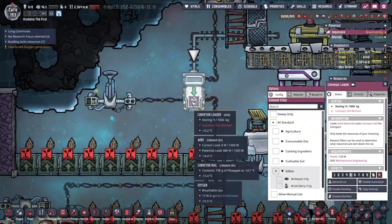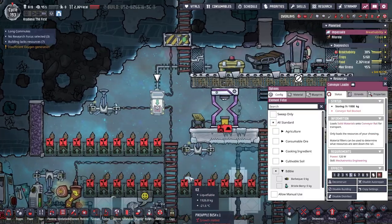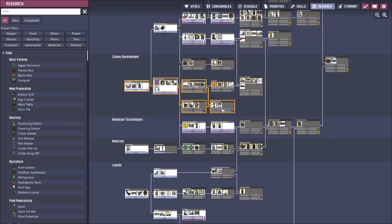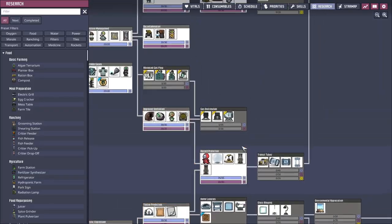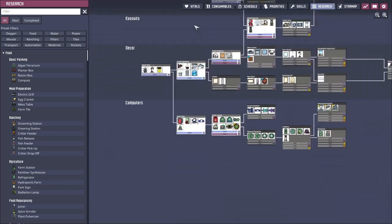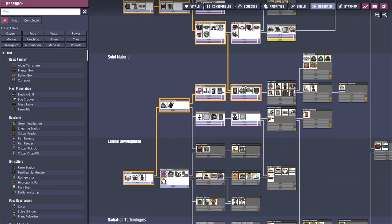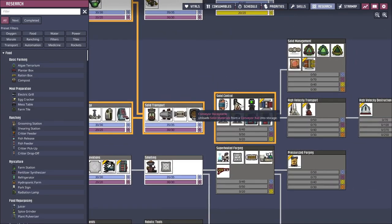I researched the conveyor loaders because I thought I could use my auto sweepers to automatically sweep up the pike apples and send them over here. But I realized you can't do that until you have unlocked the conveyor — we got the conveyor loader and the rails, but you need the conveyor receptacle, which is another 20 yellow research points.